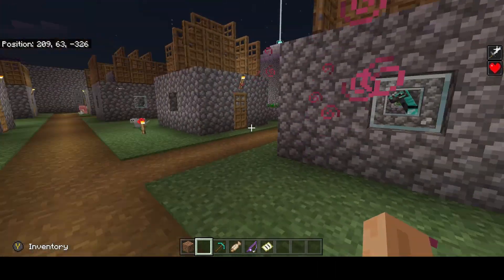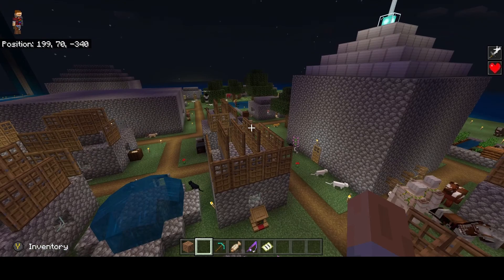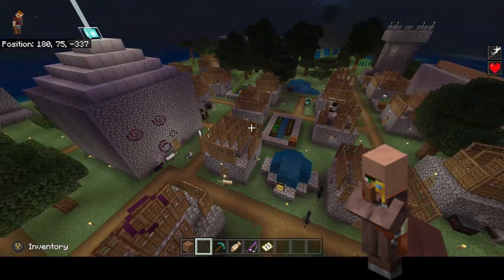Right now we can't really find a cartographer, so we will just put one up on screen right there. Go find that one — we can't find ours for some reason; they must have died.